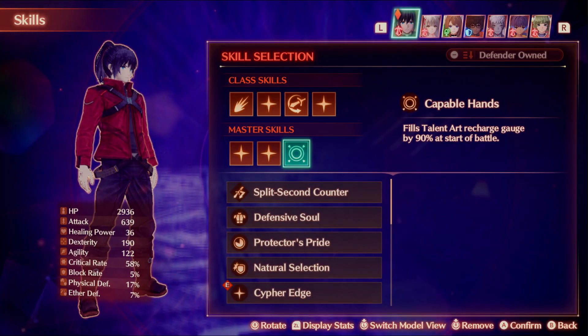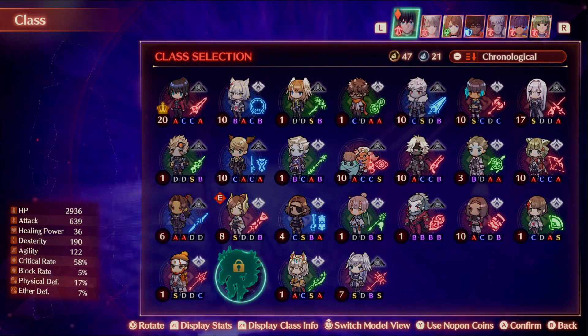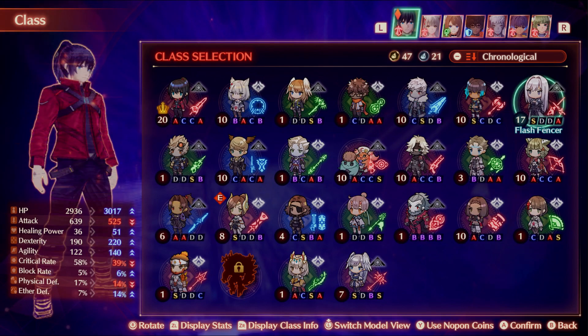We're also going to want Capable Hand — this is really important. As a matter of fact, if you can't get that for Noah, just playing as a Flash Fencer will have it innately, so you don't have to worry about it.